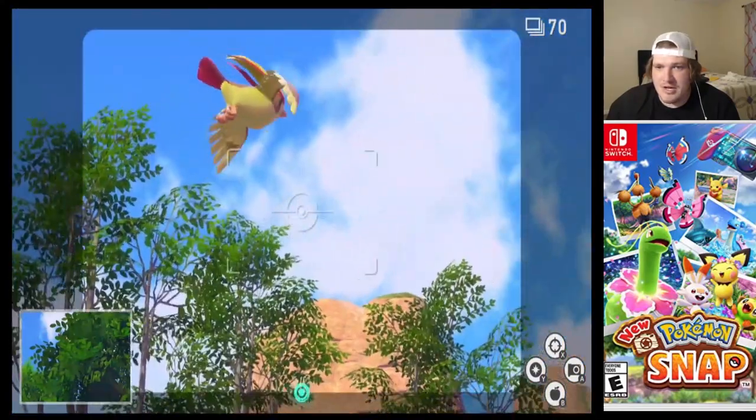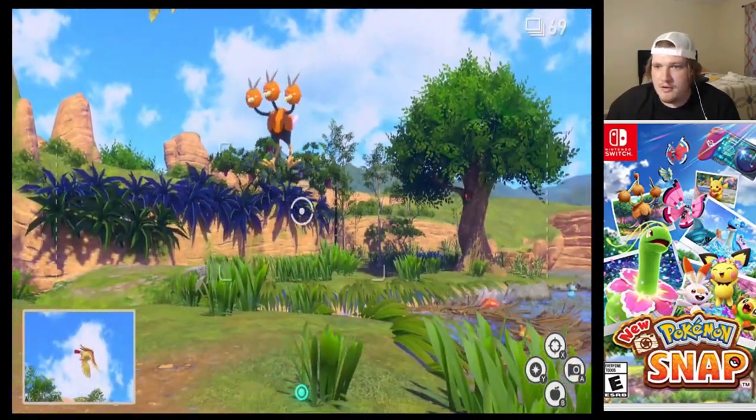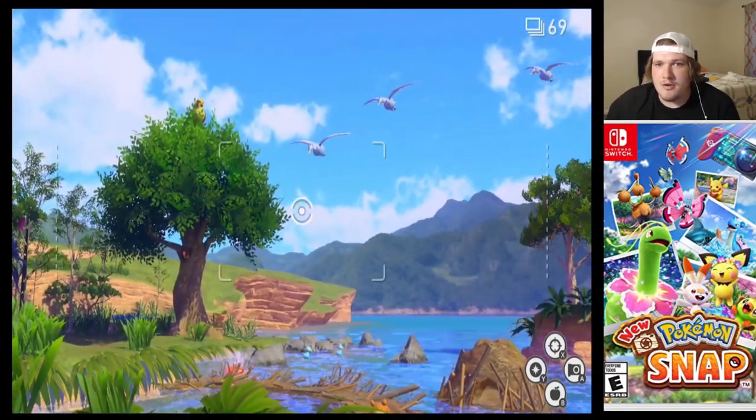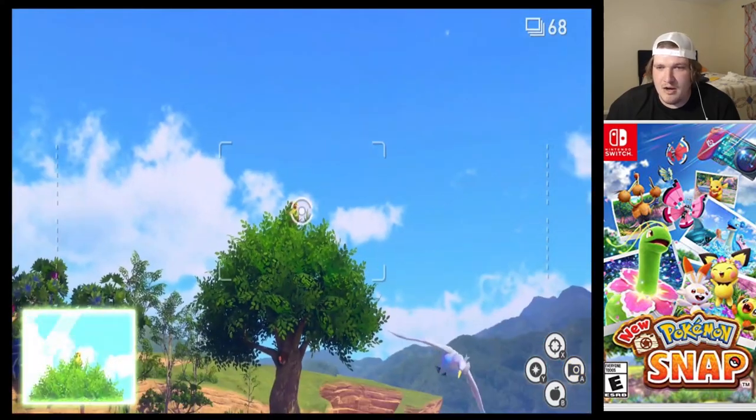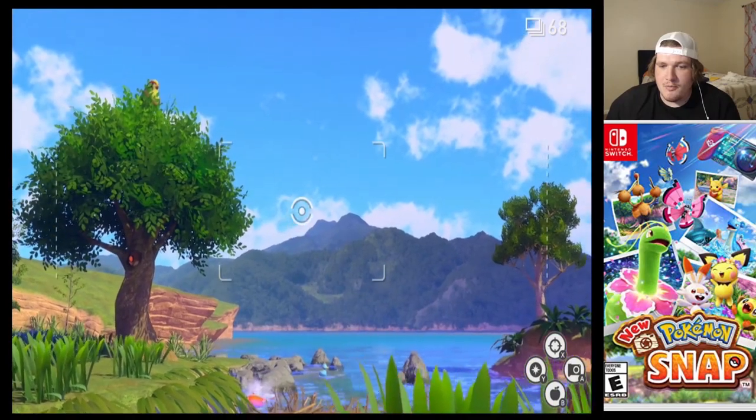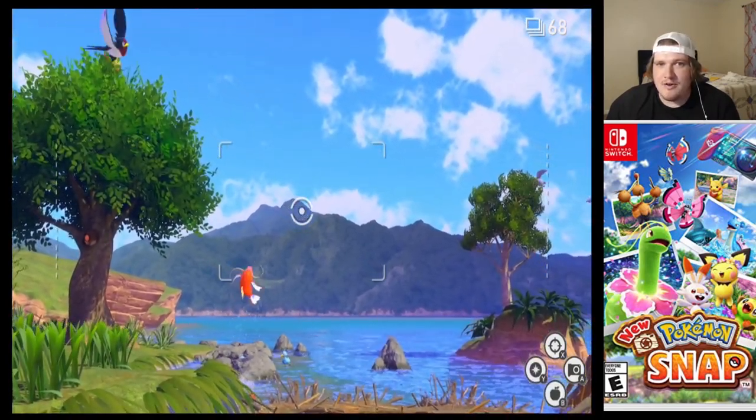If you don't have a lot of Pidgeot shots, then what you're going to want to do is get ready to make Magikarp jump. Pidgeot's up there hanging out, being all majestic and stuff, so we have to make Magikarp jump. You're going to go chunk some of these little apples right there.